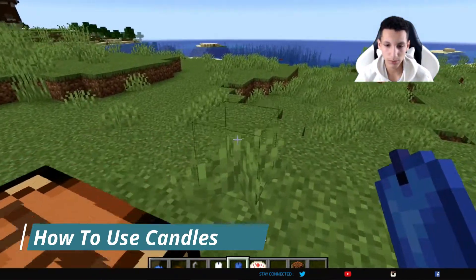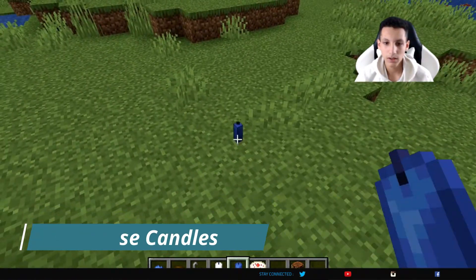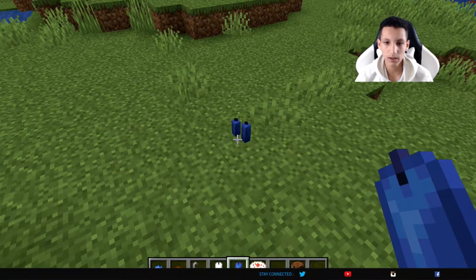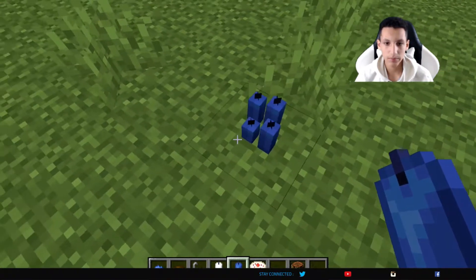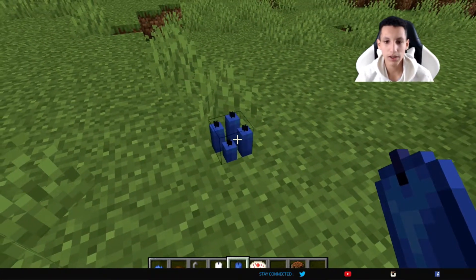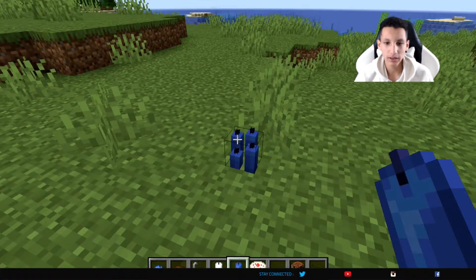What you can do with it is just place it on the ground. As you can see there's one, but it actually can stack up to four in one block. The more candles there are, the more light there is. So if there's only one candle it'll only emit three light, and if there's all four candles then it'll emit 12 light.